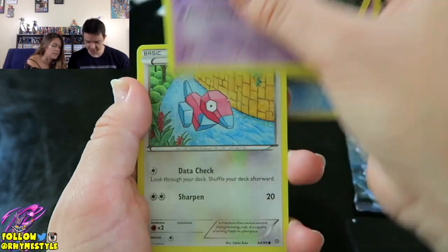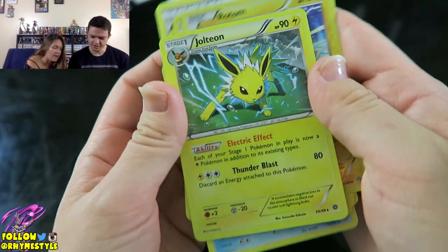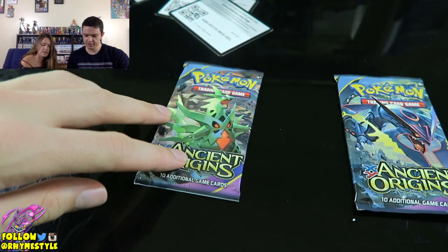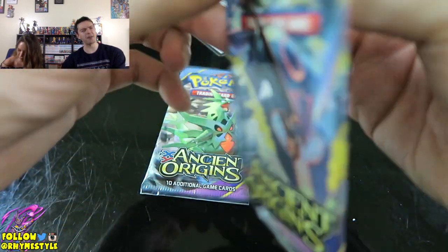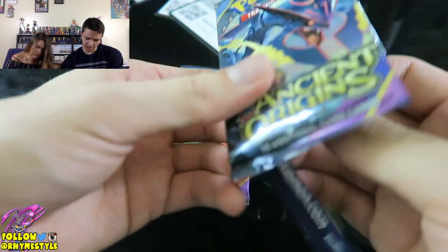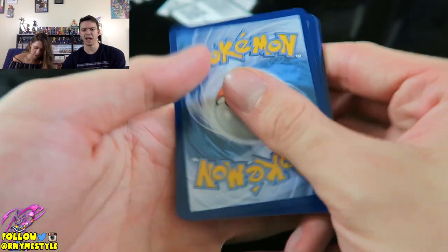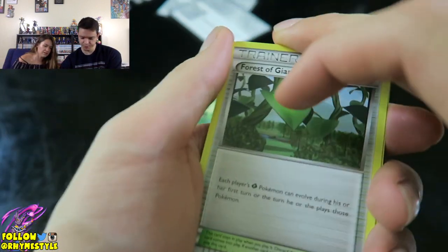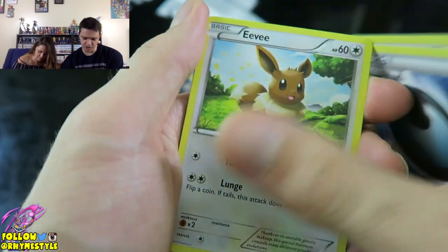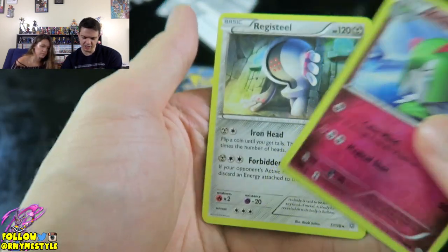Golett, Malamar, Baltoy, Porygon, Eevee, Rotom, and Jolteon - a holo at that! It's pretty. I pulled that last time with this whole box. I like that Jolteon a lot. Okay, let's go with my boy Rayquaza again - Rayquaza is the balance between Groudon and Kyogre. I opened it wrong - I peeled the thing but couldn't pull on it. The final pack for me is going to be Forest of the Giant Plants. Flareon, Special Energy, Eevee, Cottonee, Relicanth, Golurk, Persian, Reverse Holo Culia, and a Registeel.